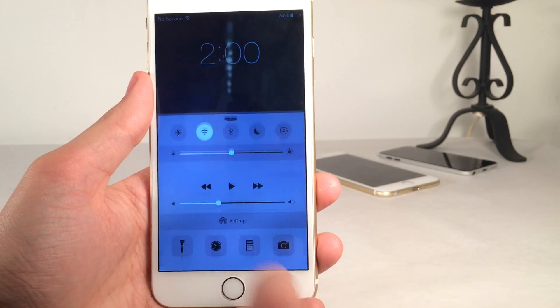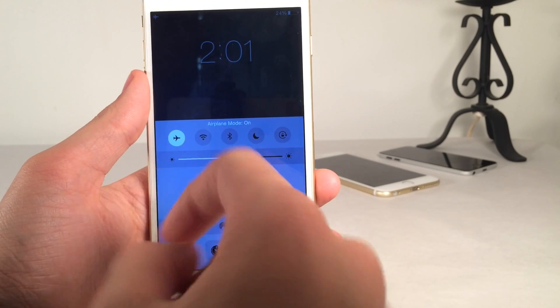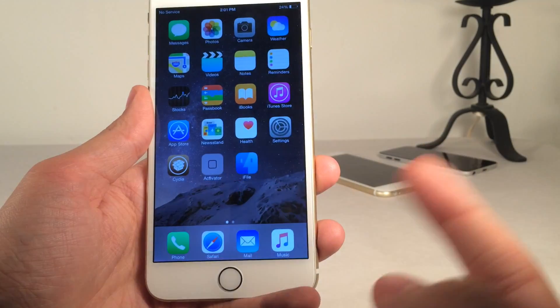So let's go to the lock screen here. By default, I can toggle everything — I can toggle my control center, Wi-Fi, airplane mode, everything. And of course I can unlock my device with Touch ID as well, as you can see right there.